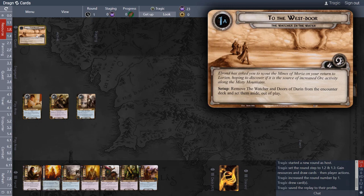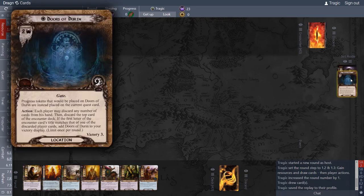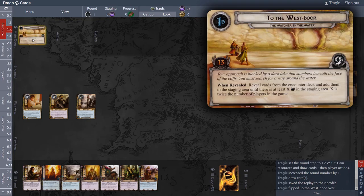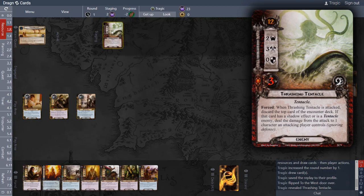We don't have to worry about the setup text because that's all done by the app. Basically, the Doors of Durin and the Watcher in the Water are set out of play. 'Your approach is blocked by a dark lake... you must search for a way around the water. When Revealed: reveal cards from the encounter deck and add them to the staging area until there is at least X threat, where X is twice the number of players.' There's one player, so we just need two threat.